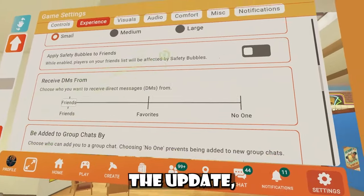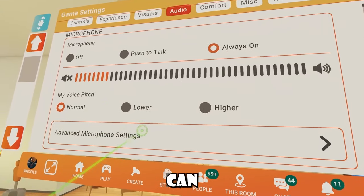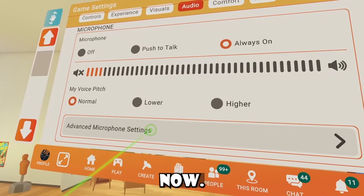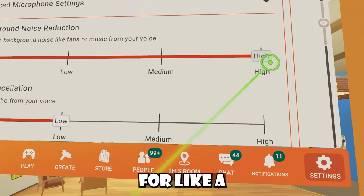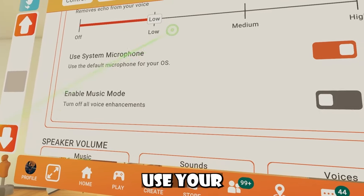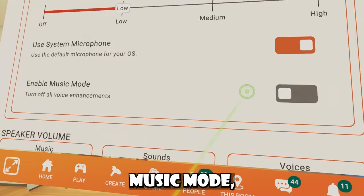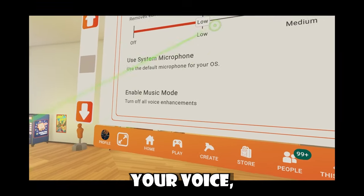These were the most notable from the update, but if you guys go to audio — I didn't cover this before — you can actually see advanced microphone settings now. There's now background noise reduction, and this has been in the game for a little while but I barely caught it recently. And same with echo cancellation, and you can use your system microphone or enable music mode. This is like for if you're playing music — I'm guessing it just gets rid of all the pitches on your voice.